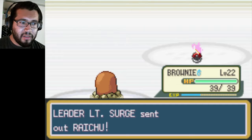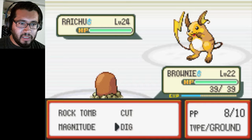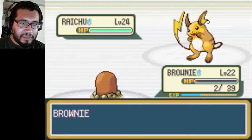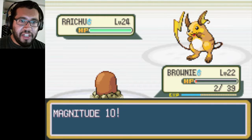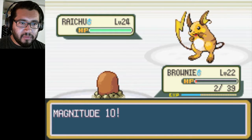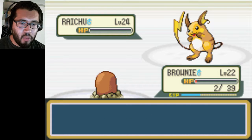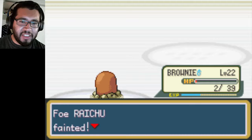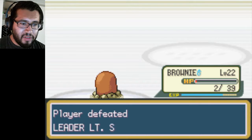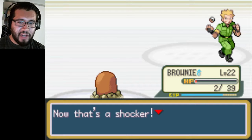Fucking gamepad. So there goes Raichu — oh, level 24, so I was off by one level. I'm going to try Magnitude — Magnitude 10! Get revenge on you. That was a strong Quick Attack — one hit KO! Yes! Dig let you pull through. And that was a lot of EXP gained. Barely — he just hung in there by 2 HP. Now that's a shocker. You're the real deal, kid.